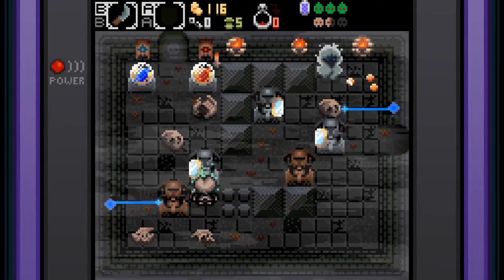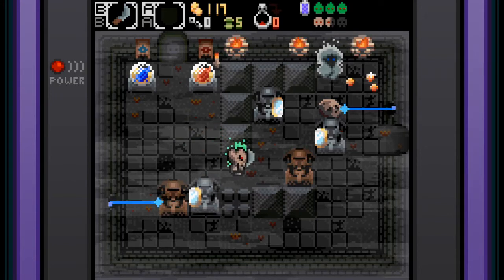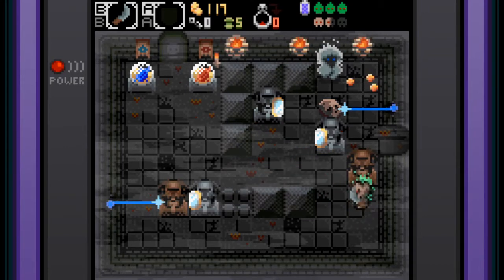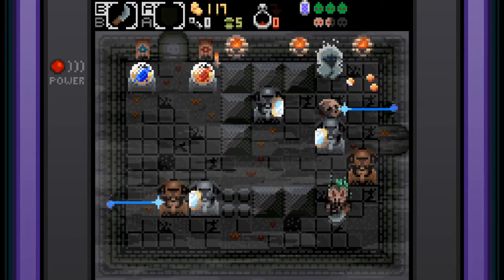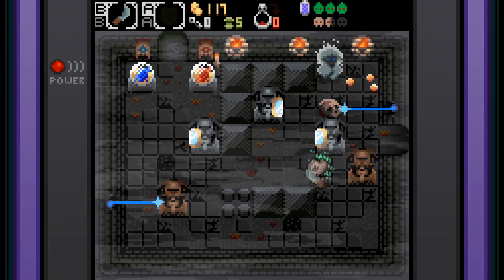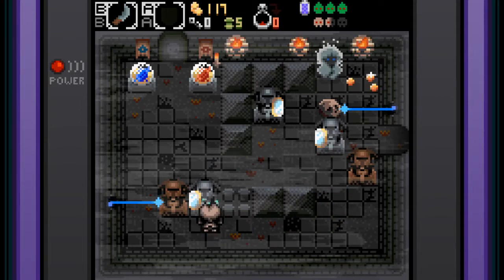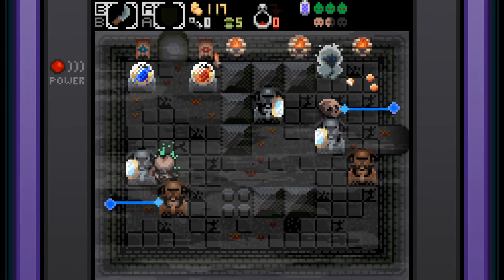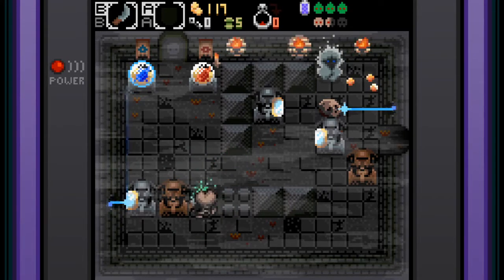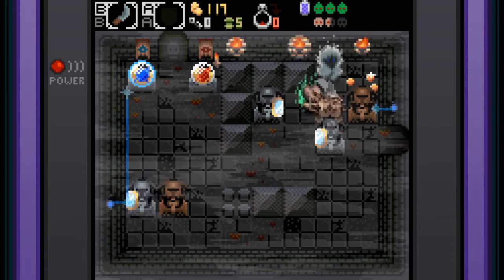I bet we can move some of these blocks so they'll block the laser path. I think I just messed up. I can't even go back out. I really messed this up. Let me try pushing this block — if I push that, it reflects the beam. He has a shield and will actually reflect the beam. If I do that, it stops the beam — that's good to know!